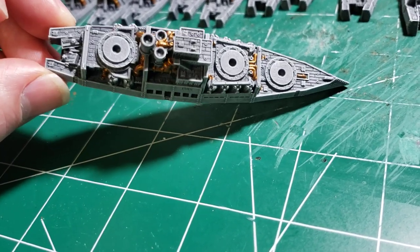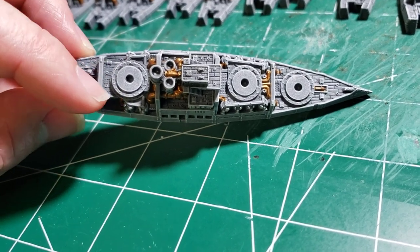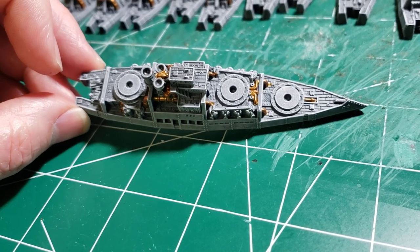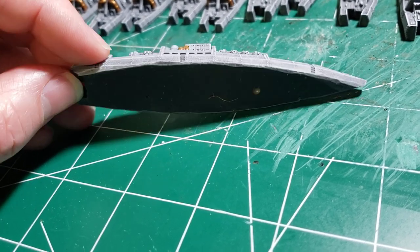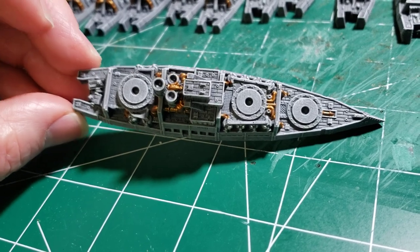Then I've got to go in to do the decks. You can see all the decking in there along everywhere — multiple decks everywhere. So I've got to put wood color, browns in there, and then do washes. That's the hard part, just doing all the different parts. And then they will be done. But that's where we're at right now.